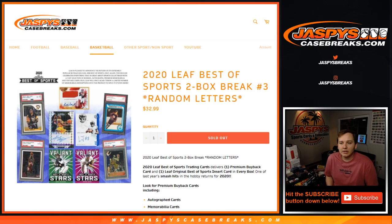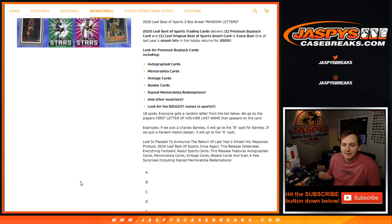How's it going everybody? This is 2020 Leaf Best of Sports two-box break number three. We're doing random first letter of his or her last name. So for example, if we pull a Charles Barkley it'll go to the B spot, Kareem Abdul-Jabbar would go to the A spot. We just go by the card — if it just says Ichiro on the card and doesn't have his last name, it'll go to I.